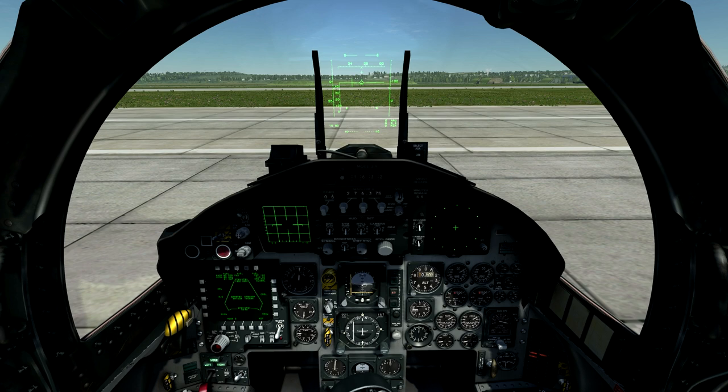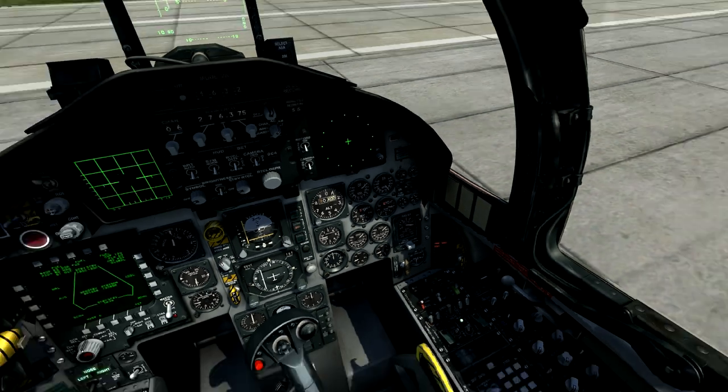Let's close the canopy first of all to keep the noise to an acceptable level. You are now ready to fly your eagle once you start up — there you are, starting up.